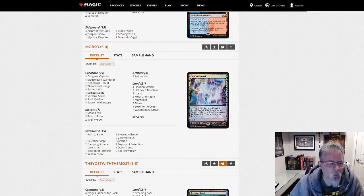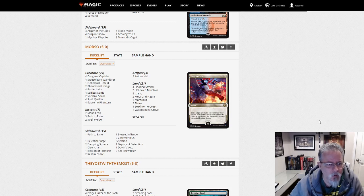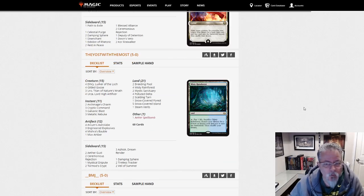More so with a 5-0 with Spirits. We are Blue-White in this deck — a little control-y here. Couple Mana Leaks, couple Spell Pierces, and of course you've got your Selfless Spirit, Spell Quellers. Blue-White Spirits — good old fun. Hashtag Spirit Squad.